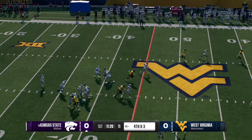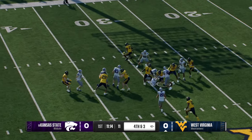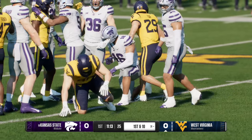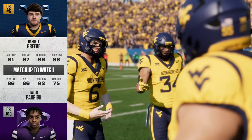Getting our first look of the afternoon at the punter. A fair catch is called by Fox, and everybody stays in their lanes well enough — they stop him at the 31-yard line. The Mountaineers offense will go to work for the first time today.